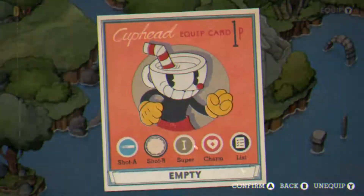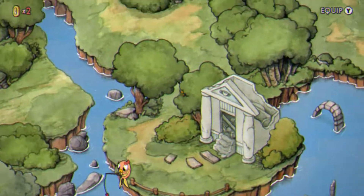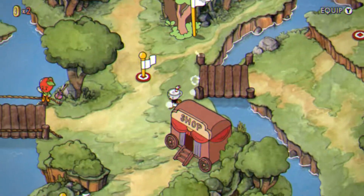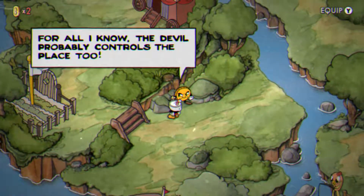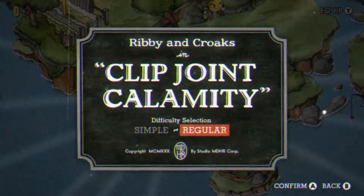We're going to try the Ribby and Croaks boss — the frogs — and then we're going to do the second run of the gun, and then if we have time, or if I don't die so much, we're going to do Cagney Carnation. I'm not very good at Cagney Carnation, but let's get into the frog boss.